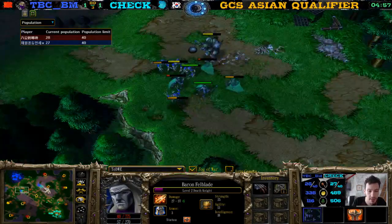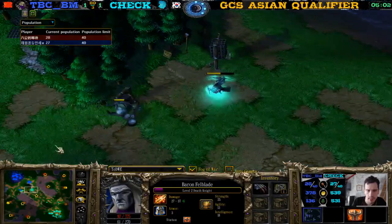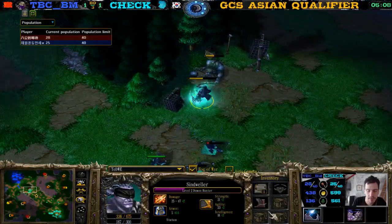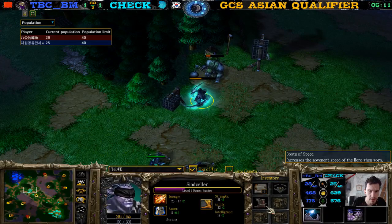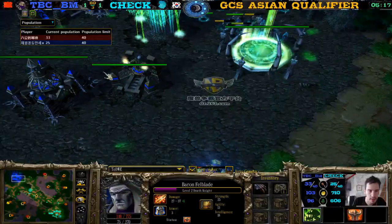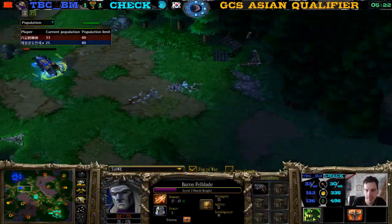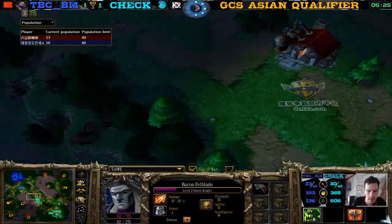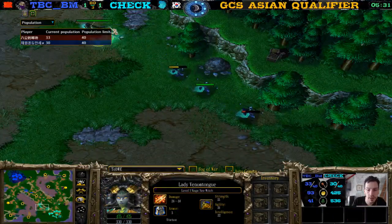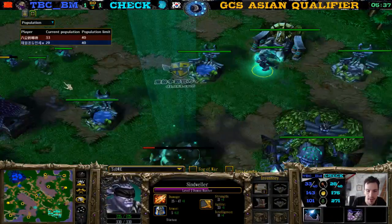Level two Null Warden gives 10 movement speed bonus — 320 plus 10 is 330. With Boots of Speed giving 60 bonus, he has a movement speed of 380, while the Demon Hunter walks faster than the Death Knight, but not fast enough to kill him. The Graveyard is up. The Death Knight survives. Something dropped to the Demon Hunter — another Circlet! That's so lucky for Check — two Circlets already for this Demon Hunter without buying any of them.